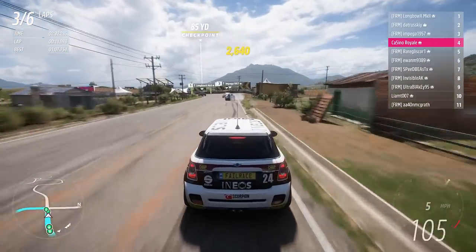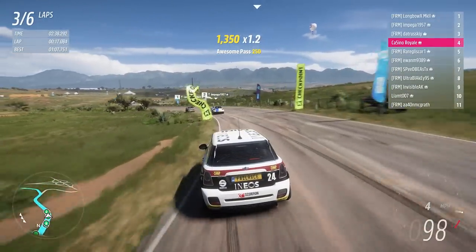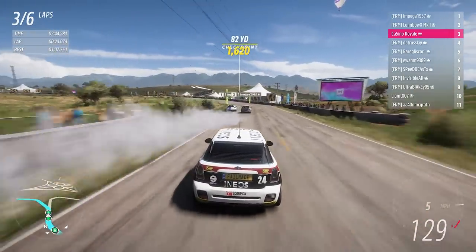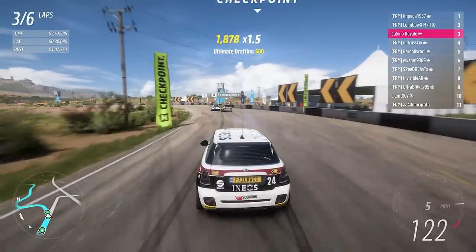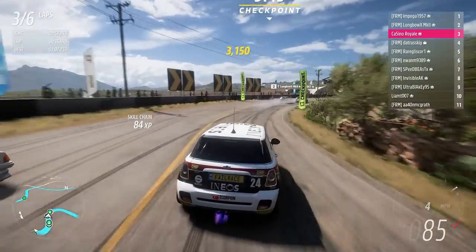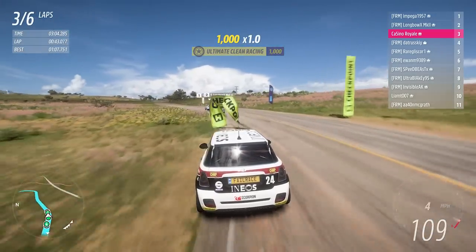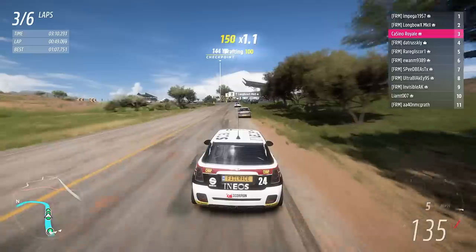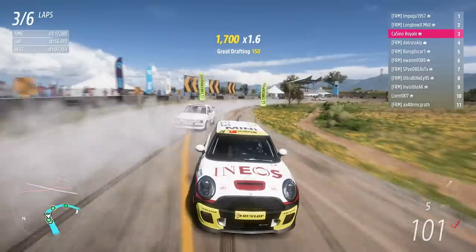I'm struggling to keep up with these cars. Braski has found the wall with the escort. It did look like it was lagging, which probably isn't helping matters. It's a battle for the lead between the Scirocco and the Clio. I have to lift down there because we're just understeering towards the wall - I can't hold it flat all the way through there. I'm half expecting the escort to have a dive to the inside, but it can't quite do it. The more we fight, the more the MG and the Celica are going to catch and get involved.